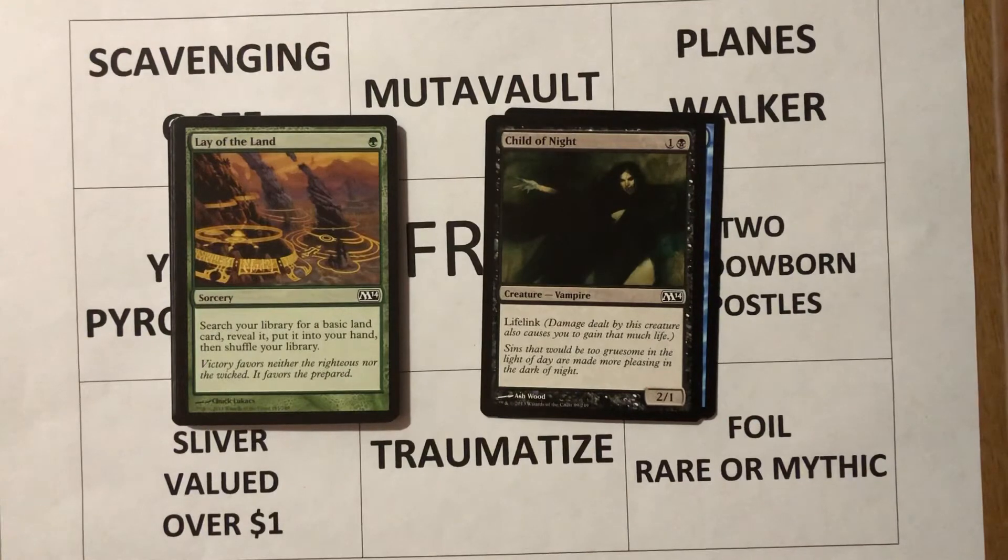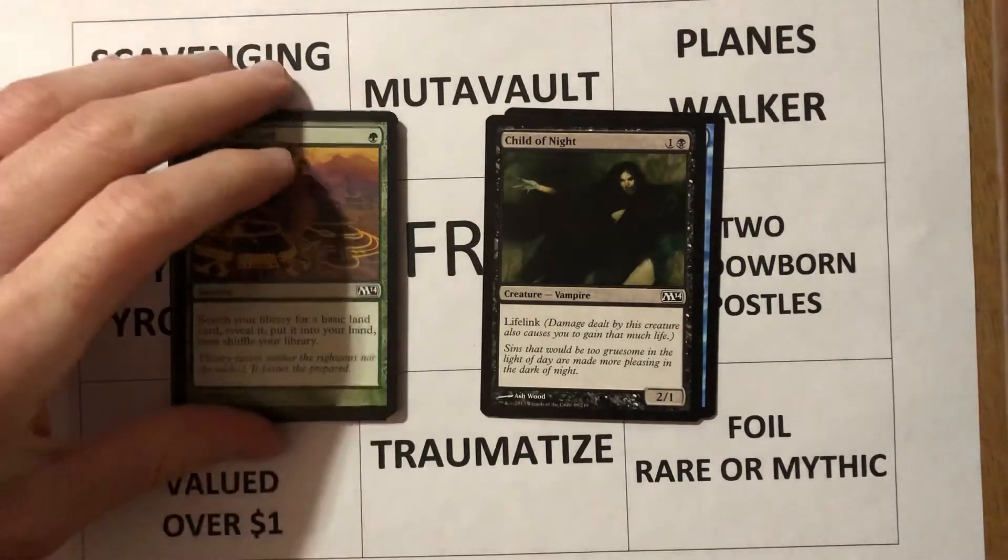Lay of the Land — one green sorcery. Search your library for a basic land card, reveal it, put it into your hand and then shuffle your library. Mana ramping wise, this isn't a card that I want to play — it doesn't net me an additional land on the battlefield. Cards like Cultivate or Kodama's Reach are pretty good. Even in Magic Origins, Nissa's Pilgrimage with Spell Mastery is a card I'd be interested in. Paying a little bit extra mana, putting a land on the battlefield and another one in my hand — that's the way I want to go.